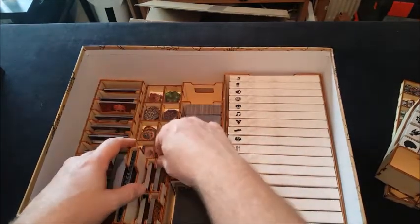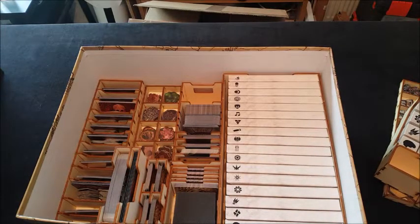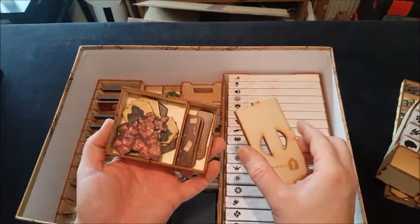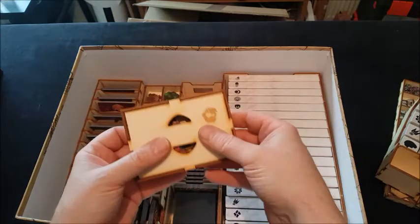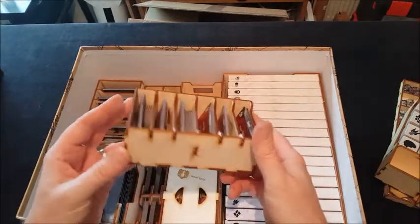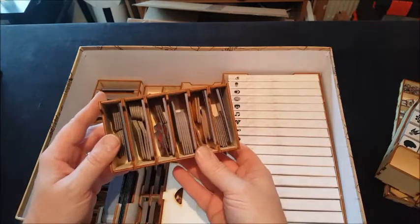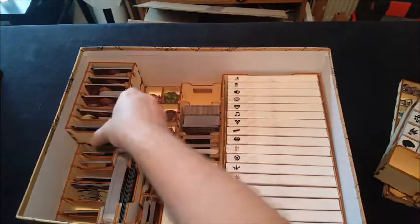It's all going together very, very nicely — it's just so cool, it just all fits. We've got this box here with some overlays for the map tiles, which has got a lid, which is nice, and that just slots in there. Then we've got more monsters — just a little half box of monsters to finish them off. Again, laser etched on the side, standees and cards in the right slots. That goes there.